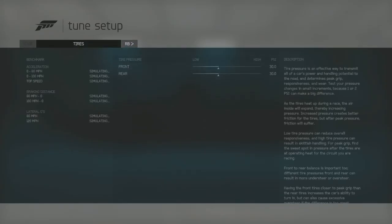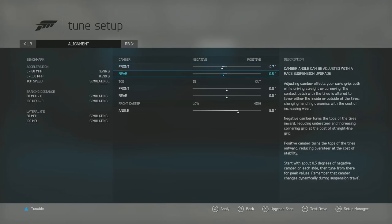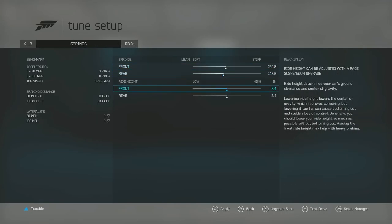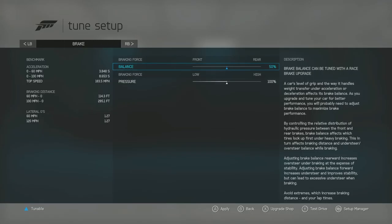I'm going to slap on a quick tune and then we're going to do a little bit of a test run. Then we'll take it to rivals mode and see what it can actually do, take it to the leaderboards. I'm going to run 1.5 degrees camber in the front and 1 degree in the rear — that's a nice baseline setup. For ride height, we're going to bring it all the way down, and cornering we'll leave alone for now.